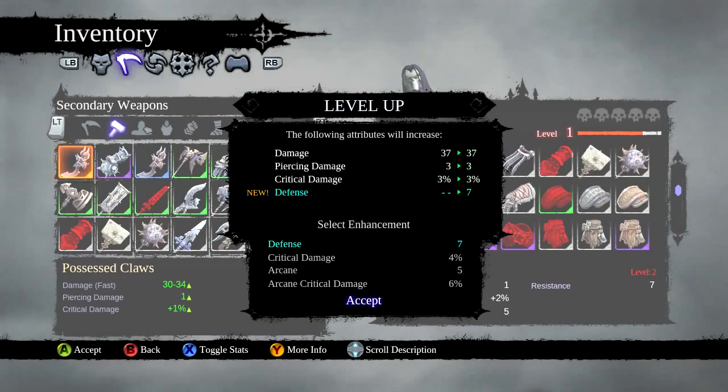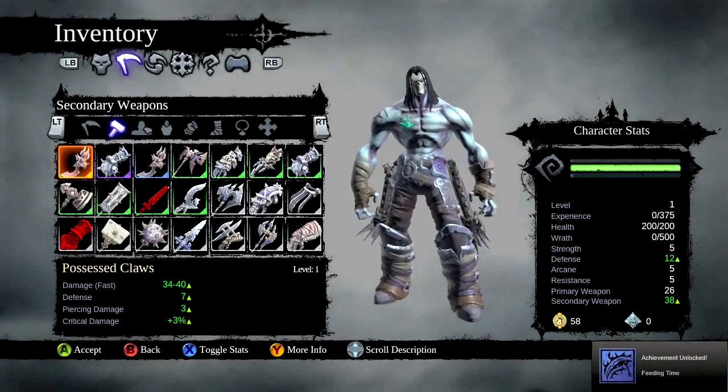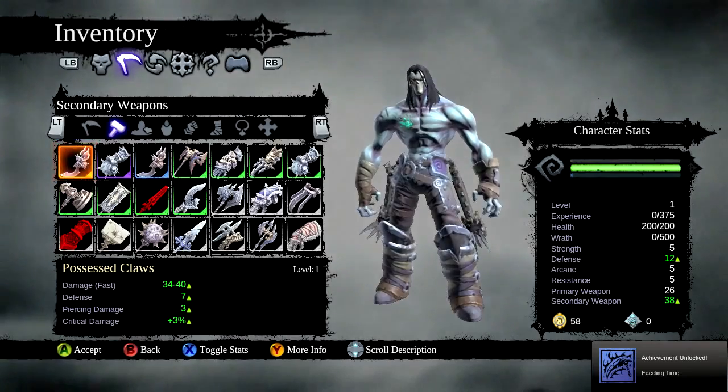These stat modifiers can be influenced by those of the weapons you sacrifice. For example, weapons that provide a boost to Death's strength can increase the Possessed weapon's strength modifier, or even add the strength modifier to the Possessed weapon if it doesn't already have it. You can level up a Possessed weapon five times.